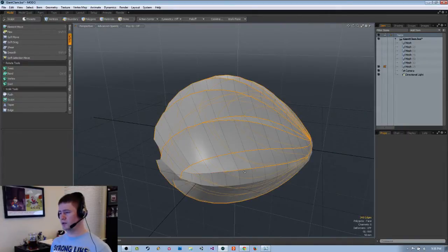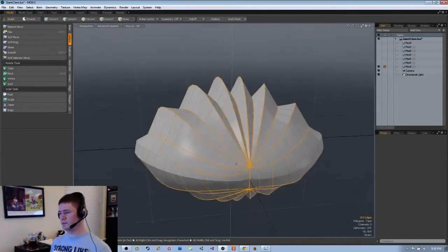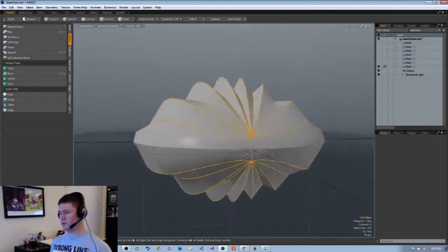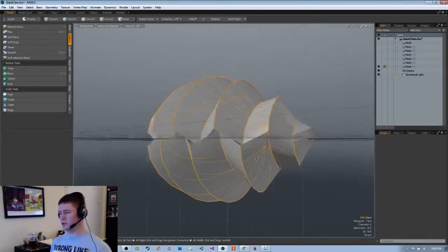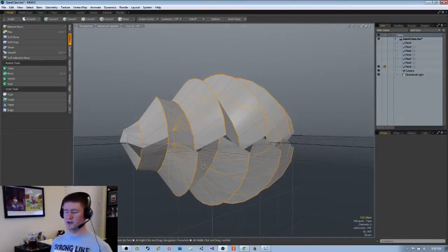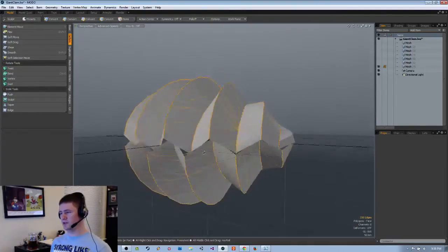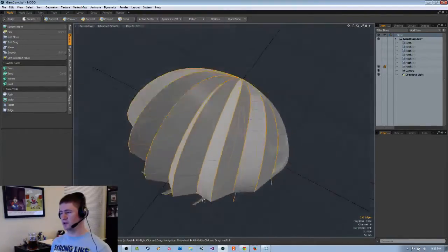There we go. Hooray for undos. What really sucks is when you're trying to do real world art and you screw up and you go look for the undo button and you're like, oh crap, that doesn't exist. I've actually accidentally done that before.